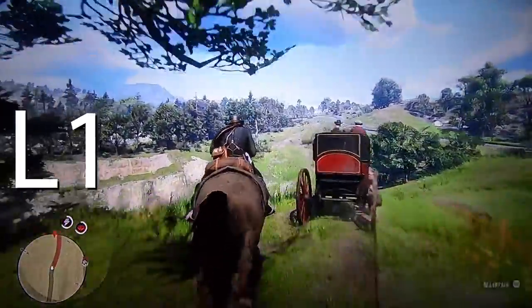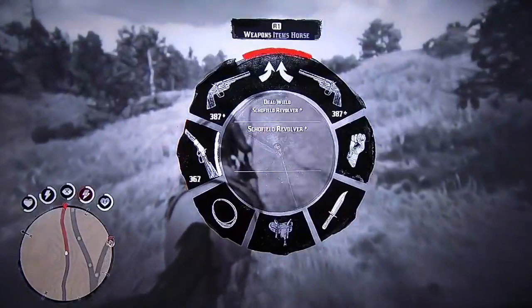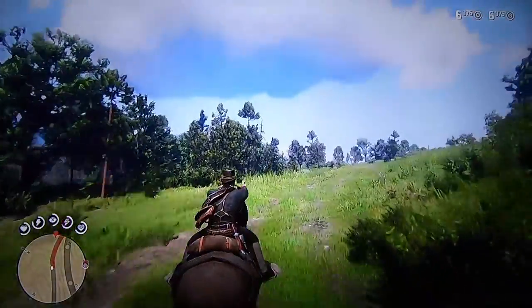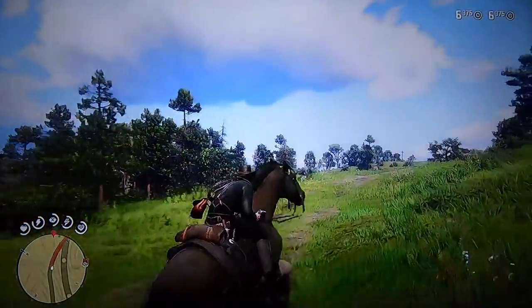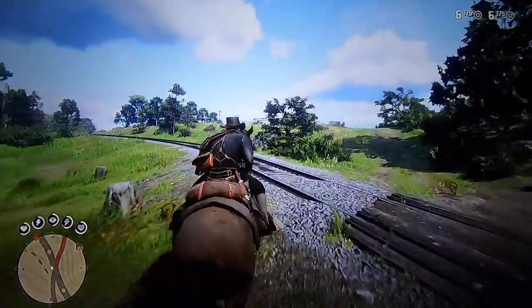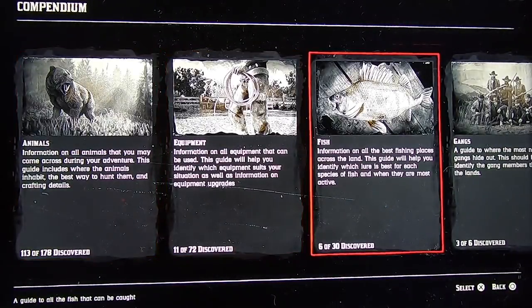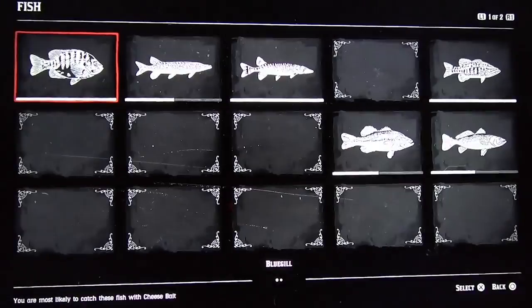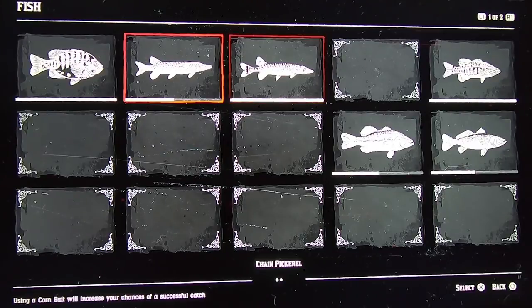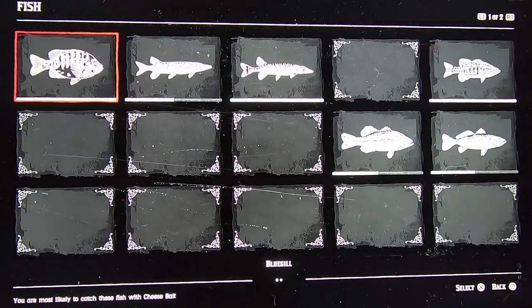Weapon wheel should still be R1. Aim should be R1. I think I have caught the Legendary Smallmouth — or was that in my John Marston playthrough? That was in my John Marston. I haven't caught that many fish in my second playthrough of the game. But anyway, this is what we're going after.